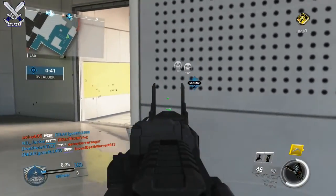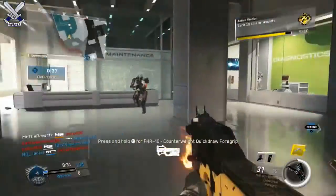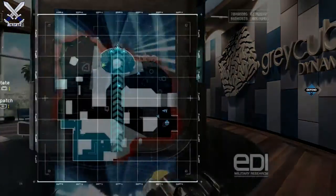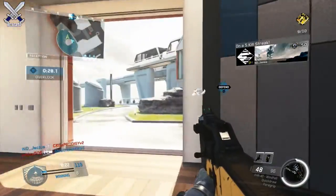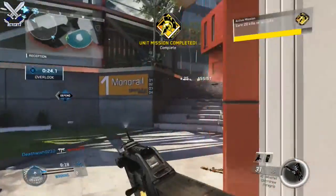In Drop Zone, the more players you have holding down the objective, the more points you're going to get. If there are three players in the Drop Zone, you get three points every single second. Four players gets you four points, and so on. I see a lot of players running around and playing Drop Zone like it's Hardpoint — you don't want to do that. Make sure you are playing the objective, and you'll be rewarded with free care packages for doing so.